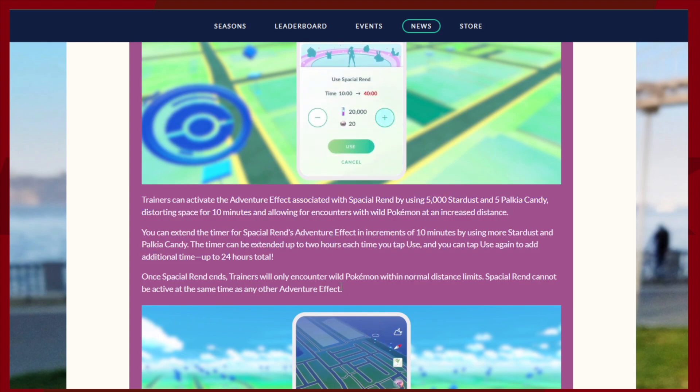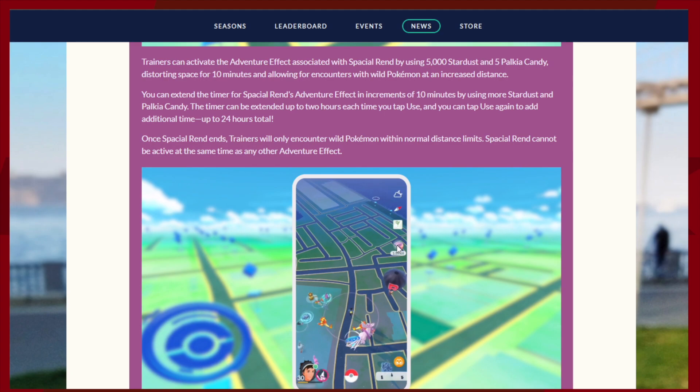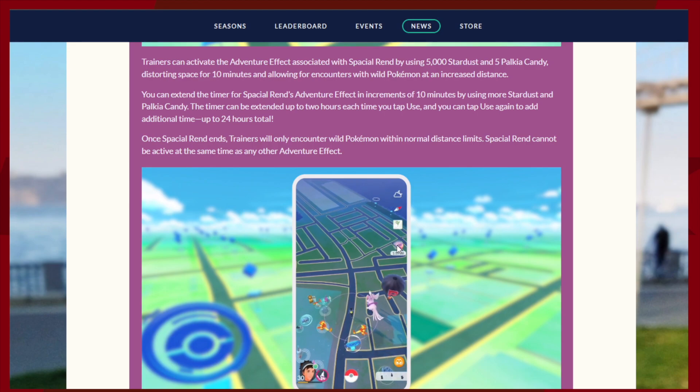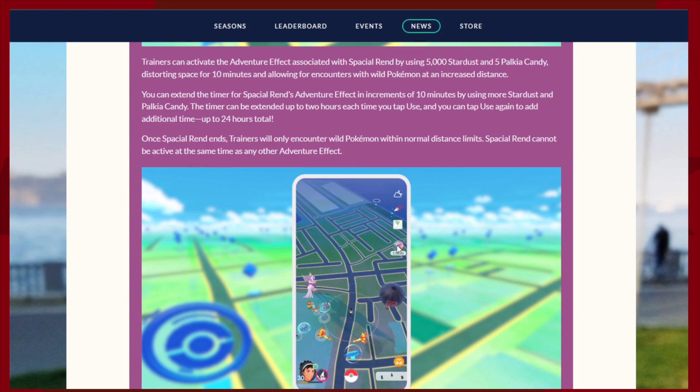The timer can be extended up to 24 hours, two hours each time. Here you can see a little animation of what happens when you use it — you'll get this additional ring around your character. A few months back this came out as a bug, because they were testing it and it got pushed live by accident. If that was the case it was a bug and needed to be removed, however I would prefer they keep it and give Spatial Rend a different effect instead.